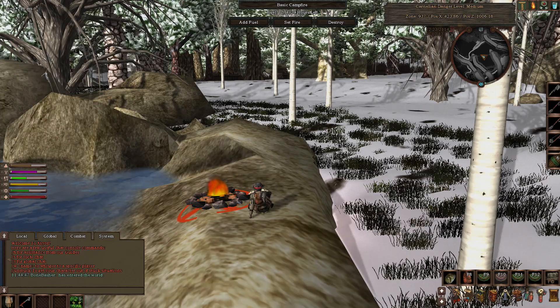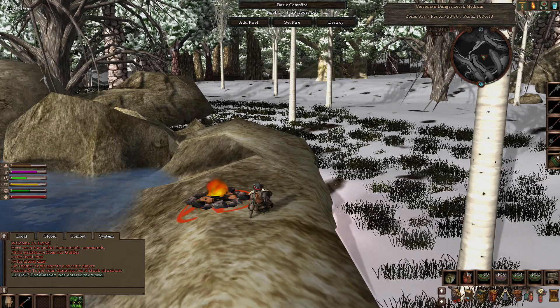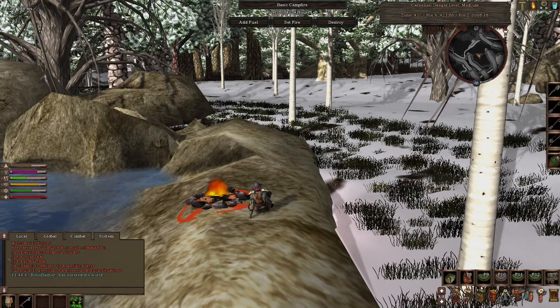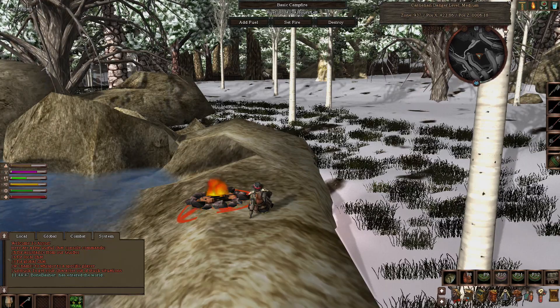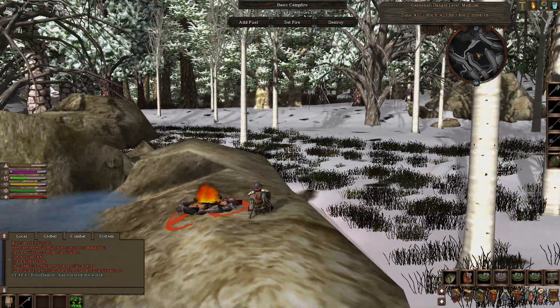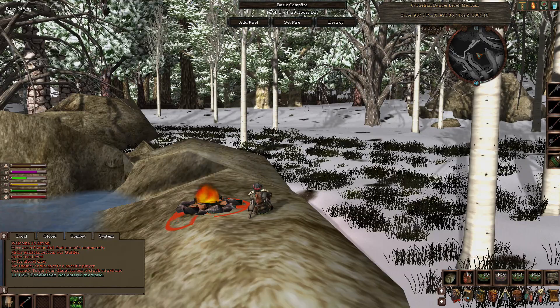This could be a short video or it could be a long video depending on how easy it is for me to find a deer and tame it. I'm going to add some fuel and set the fire to get my energy level to 100% so I can run off and find a deer. So this is my strategy. I'm now in a medium danger area — you see in the top right it has a mini map and it will tell me this area is medium danger.